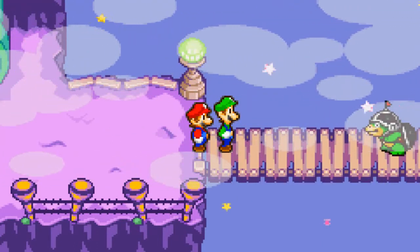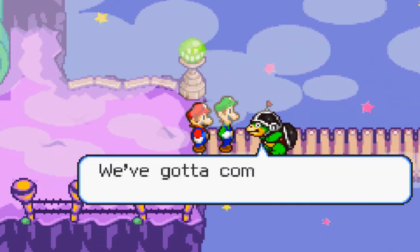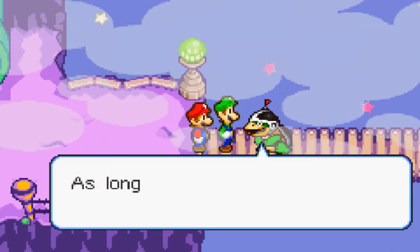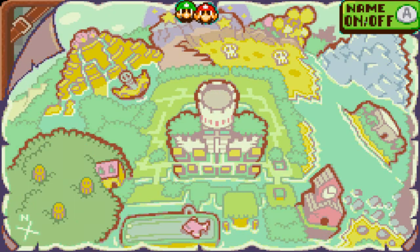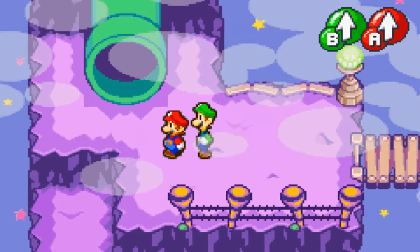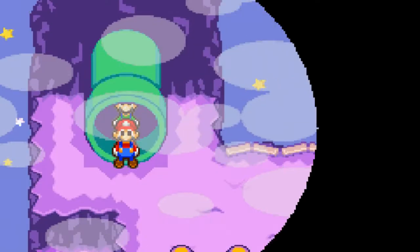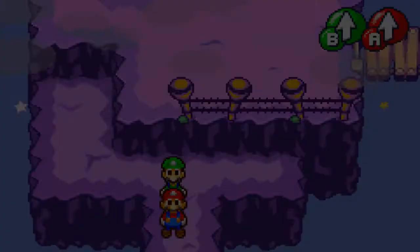And of course they stop us again. What do you want this time? We got the Bean Bean map! Press Select and we can view the map. We're all the way up here. Wow, that's a huge area to explore. I guess we'll be checking into all those areas later.